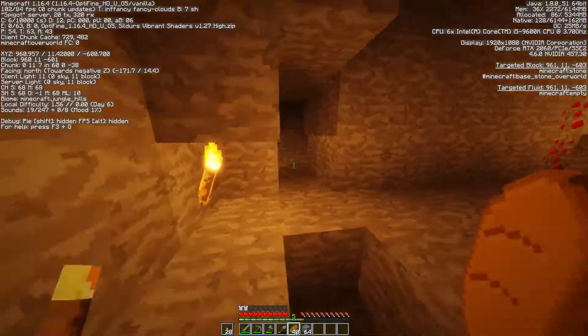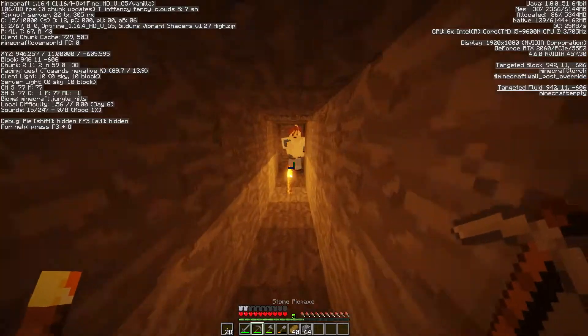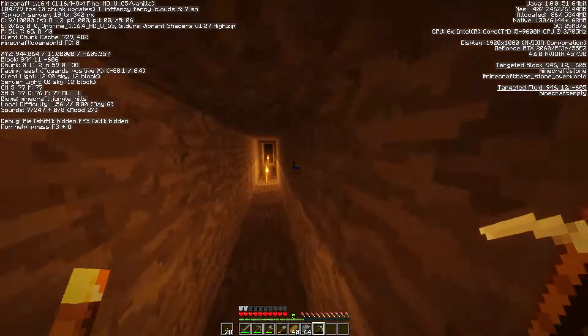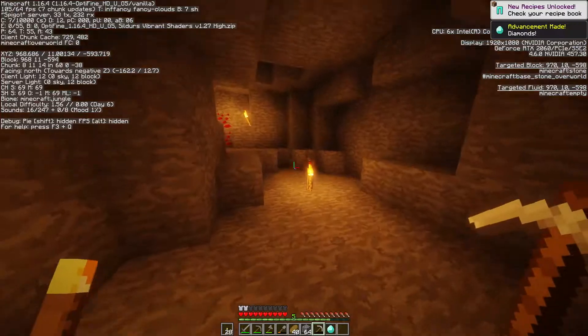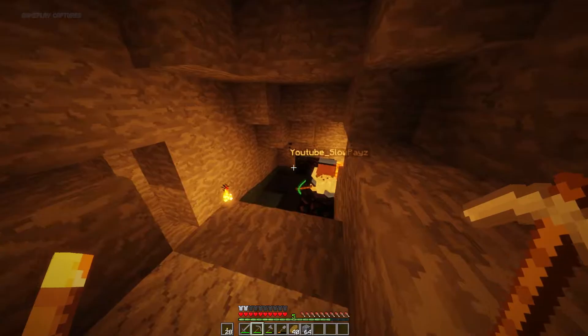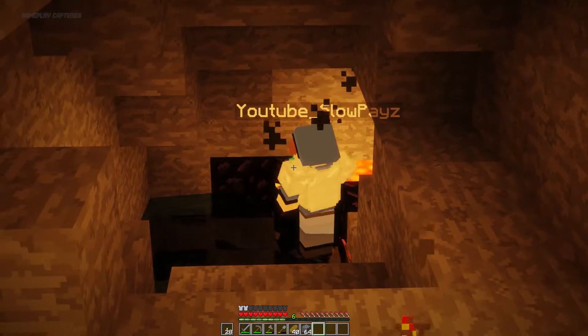I've got an iron pickaxe if you want it. It's actually quite a big lava cave. Got some lapis as well. If you keep mining straight it leads you right to it. How many diamonds do you think you got there? I can only see that's four uses on that pickaxe by the way. I think it's only one diamond. Yeah just one - that's enough for the enchanting table. Is it 10 for a Nether portal? Yes it is.